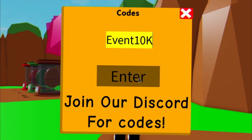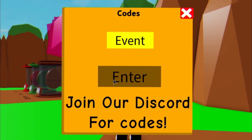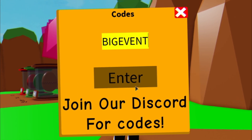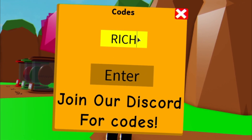After that you have the code EVENT10K — that one appears to have expired. Moving on, the next code is EVENT, and after that you have the code BIGEVENT. Then you have the code RICH.